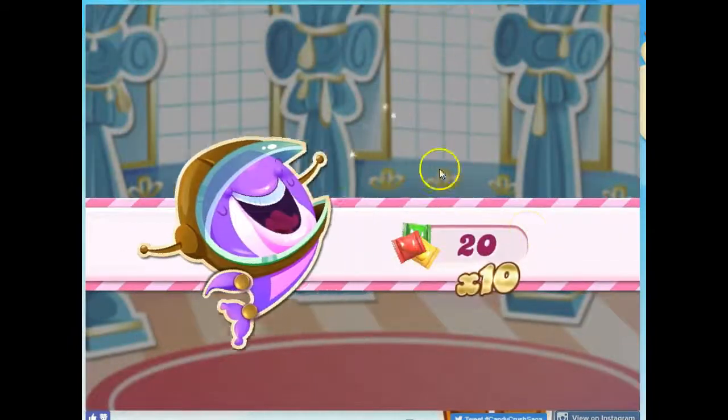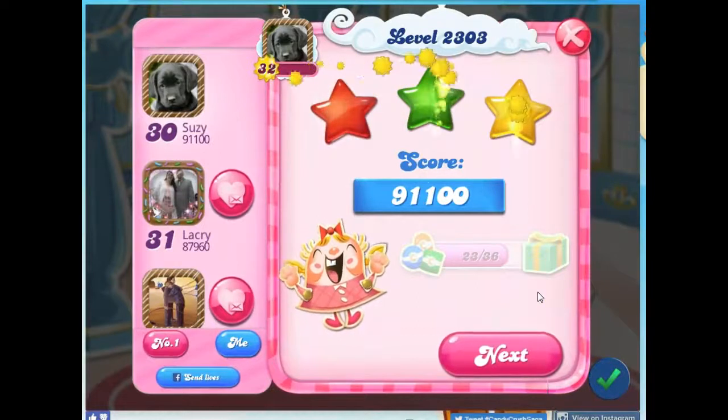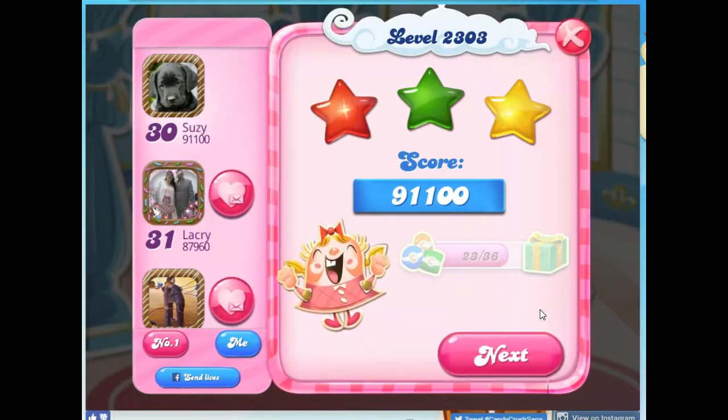And that was my eighth playthrough. I'm surprised that this is not marked as a hard level. I would certainly use boosters if I were stuck on this for very long, because with boosters this would be a pretty easy level to complete. You bring in a golden spaceship, you take out a layer of everything with your two color bombs next to each other, and you're good to go for everything else.